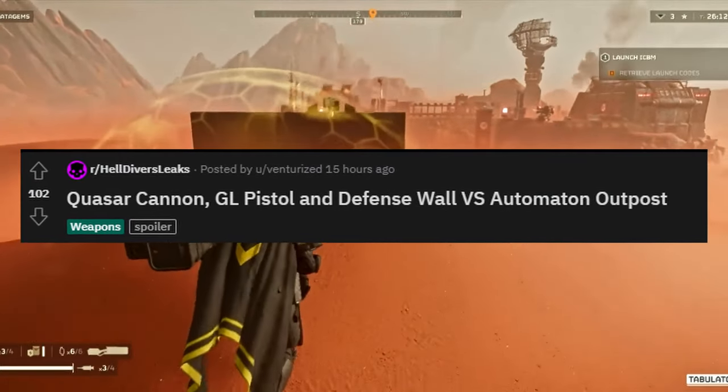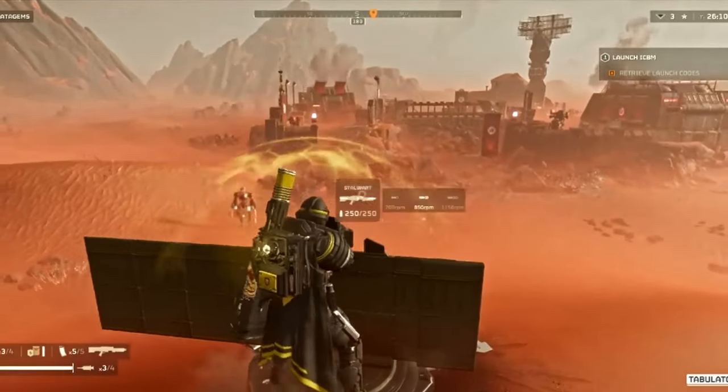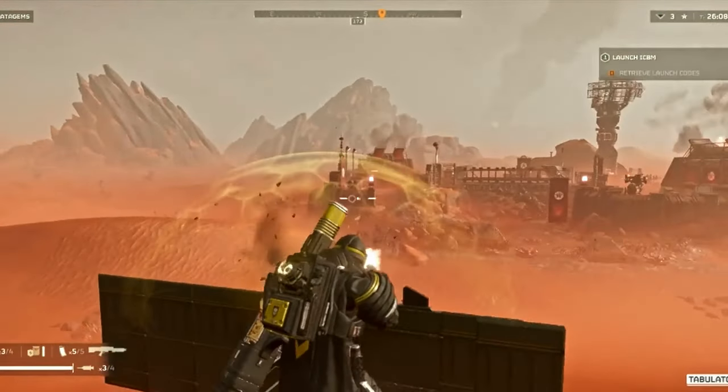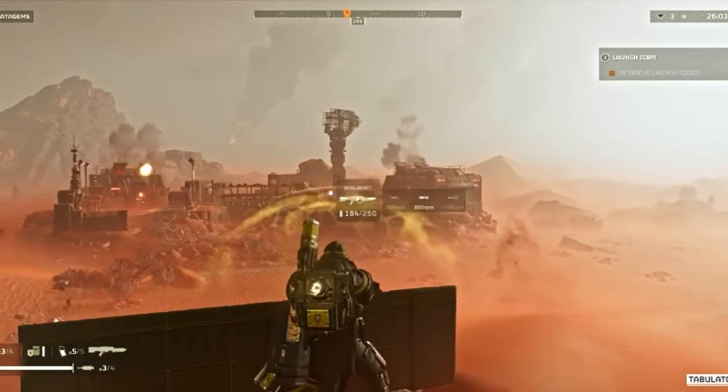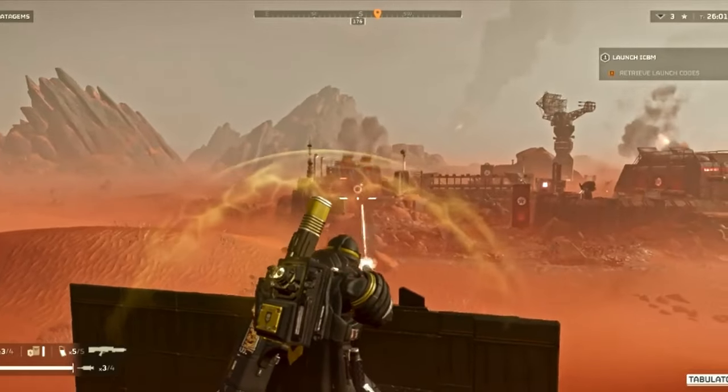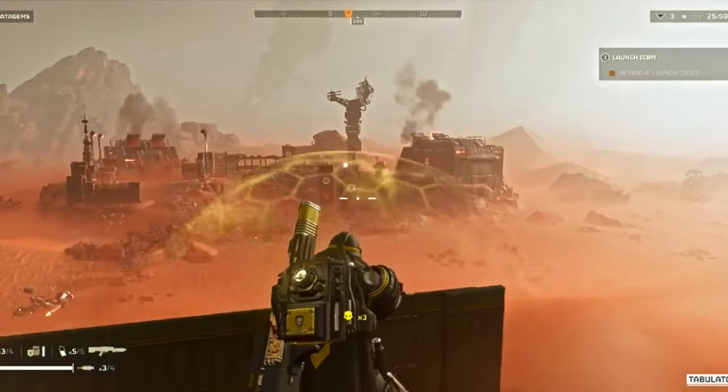They have the new cannon, GL pistol, and defense wall. Now there was a trench wall, and this one's a defense wall. What's happened is it seems to have the stalwart machine gun attached to it instead of a grenade launcher like we've seen in the trench wall. And he's taking it here against the automatons boss to kind of take a look at what you can do with this.